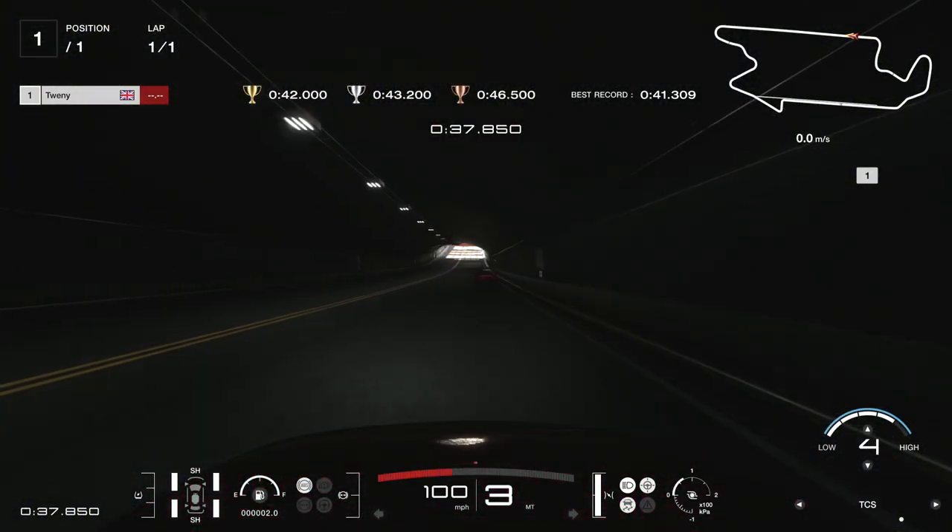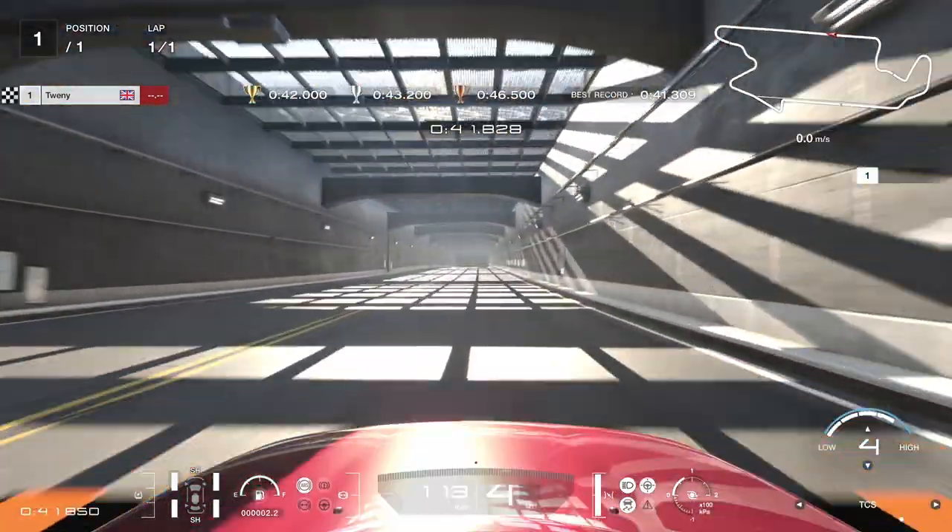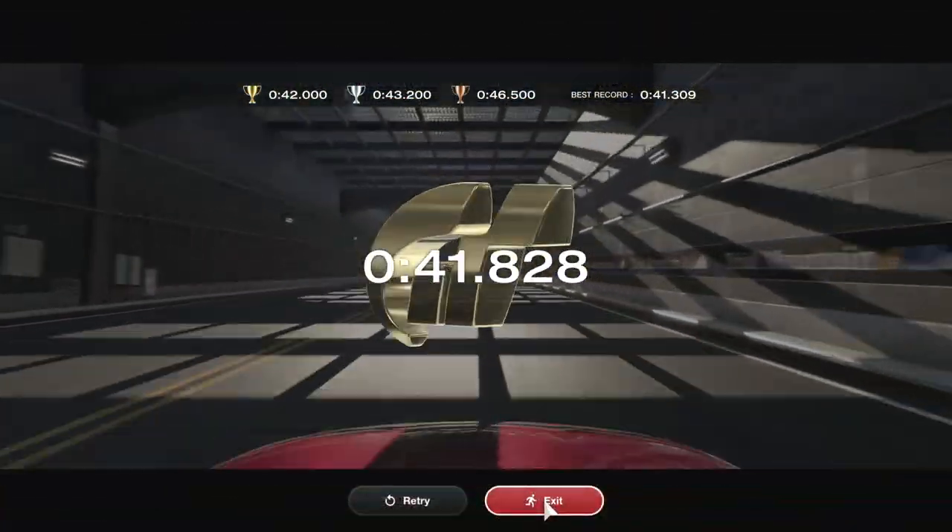Something to be aware of is that the ghost vehicle will produce a time of 41 seconds, so even if you're running behind the vehicle you can still achieve the gold cup.